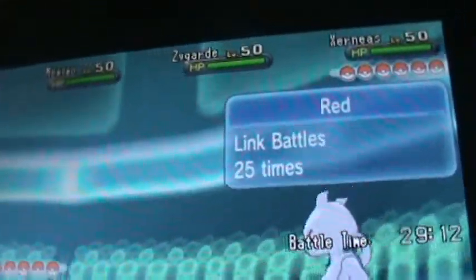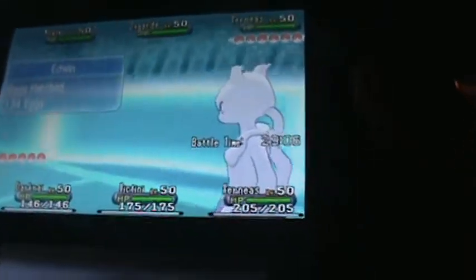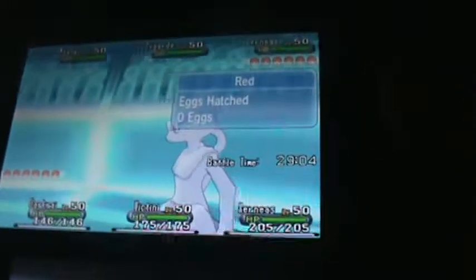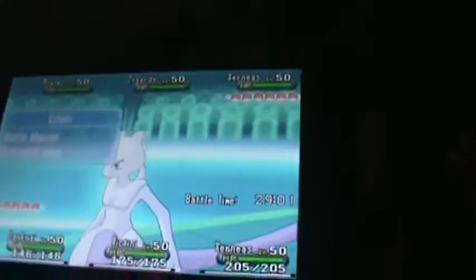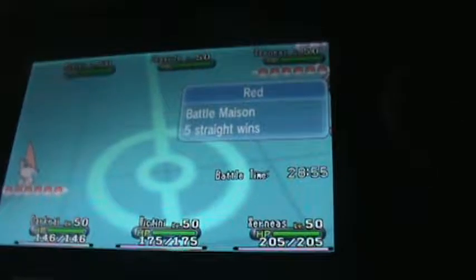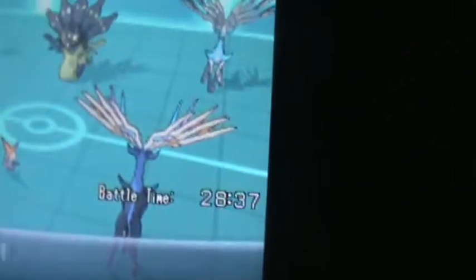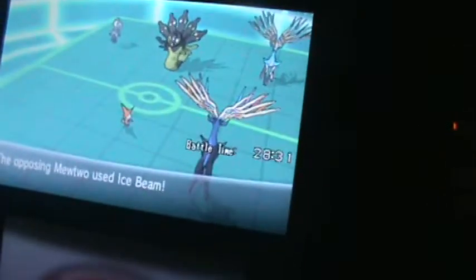The fish I have on my team I thought was shiny but no, so he's gonna be getting switched out with Tentacruel. Mewtwo looks so cool. Red has hatched zero eggs — he's probably looking at a type chart. Oh, Mega Mewtwo X! Oh, Mega Mewtwo Y!